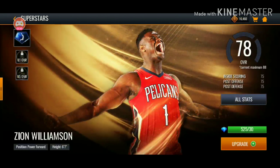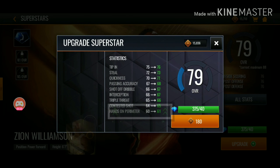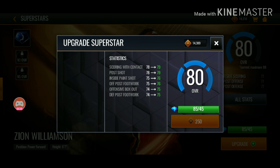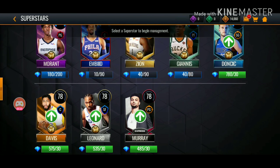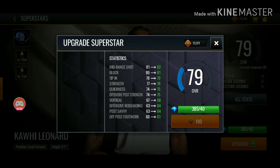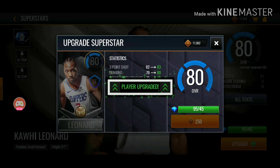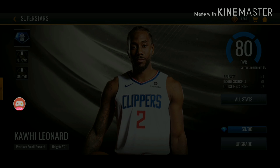Then we got Zion here — go ahead and upgrade him. We're upgrading Zion, everything is good. Unless we run out of shards, which we shouldn't because we have a lot. Zion is an 80. We still have Kawhi and Luka to upgrade. We'll go ahead and upgrade Kawhi — see how high we can get him. We need a lot of Kawhi stuff. He's an 80 overall. Power of Spursor, 60 time — okay, that's perfect.